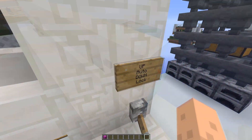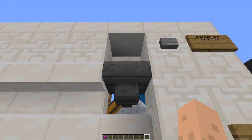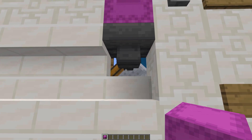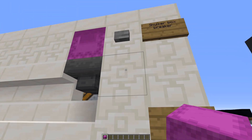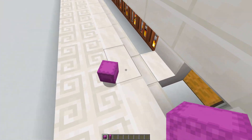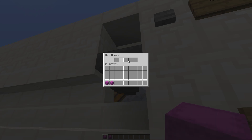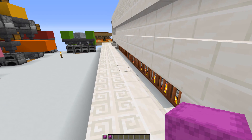If you have it in lock mode like this, you can place a shulker box up here. That'll empty itself into the hopper and then into the minecart with the chest. When you're done you can just press the button and retrieve your shulker box again. You can also input things straight into this hopper, or place a chest up here temporarily.